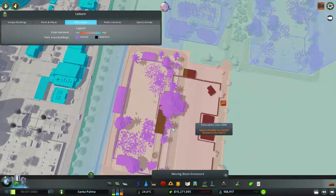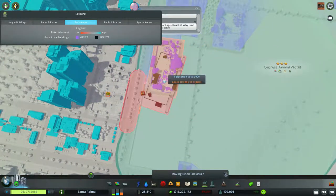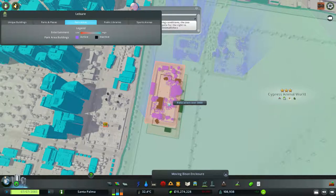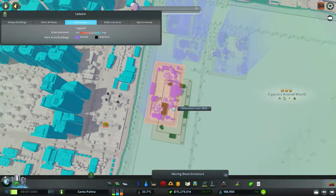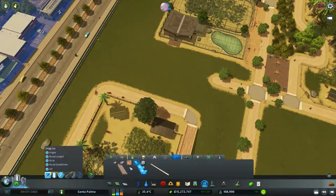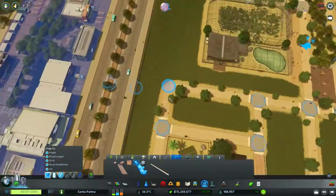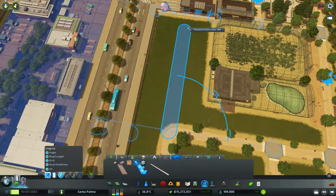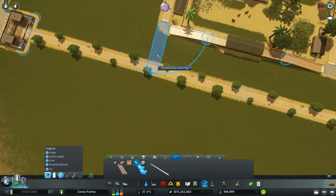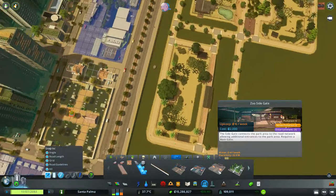It doesn't snap here — it kind of snaps a bit. The other way — god damn it. Okay, never mind. I still want to try to align it this way. My idea is to continue this road until here, make it snap there, then stretch this over here and maybe put something in the gap — I'm not sure it will fit. Then this snaps here. Okay, let's put the gate.